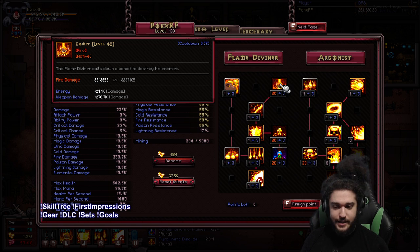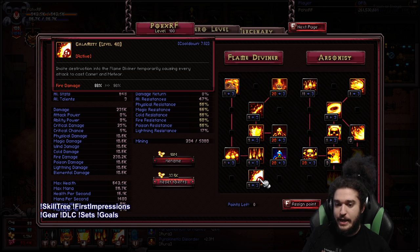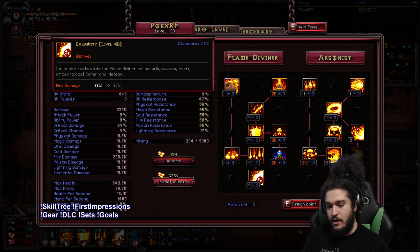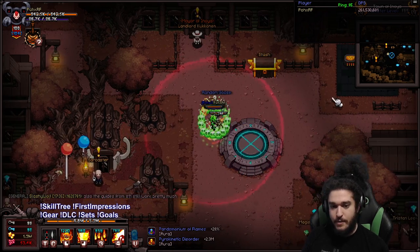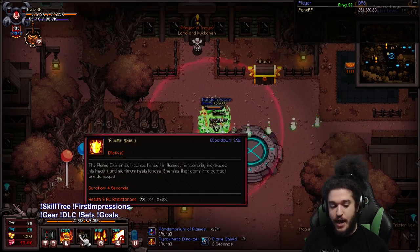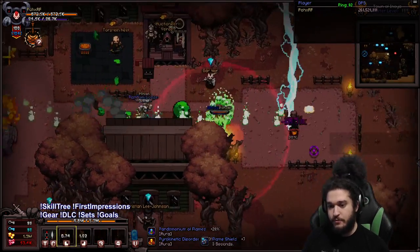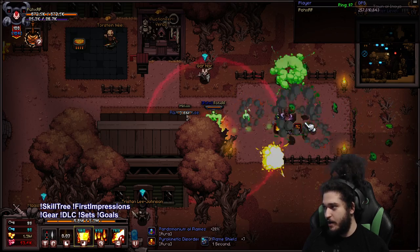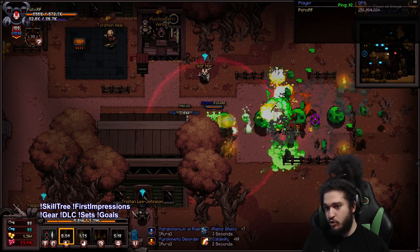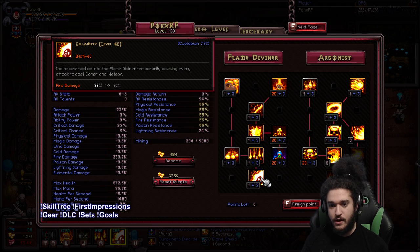After you hit level 100, we put one point in Calamity. I don't know how many more points I want to invest in Calamity because the description doesn't really make any sense. Basically, when you trigger Calamity and press the button, it automatically applies Comet on every attack. With my hotkey setup, I have my Flameshield on left-click and Comet on right-click, so I basically just hold down left and right-click as I'm fighting. If I go to the dummy, you can see that's the Comet — every X amount of seconds you see it falling from the right-hand corner. When I click Calamity, you can see that multiple will trigger — they're falling left and right. So that's pretty much what we use Calamity for.